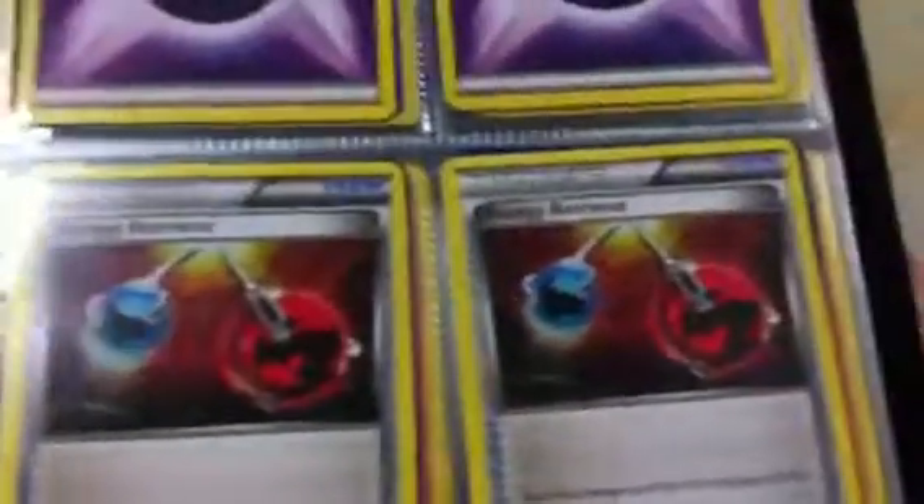One Energy Retrieval Trainer. Another Energy Retrieval Trainer. Next will be an Energy Search. A Cheren. Another Cheren. Two Great Balls. Another Energy Search. Two Pokemon Communication devices. Two Switches. One Tranquil and another Tranquil. Three Petals. Two Pansear. And one Simisear.